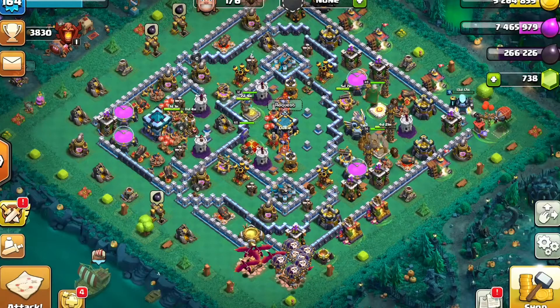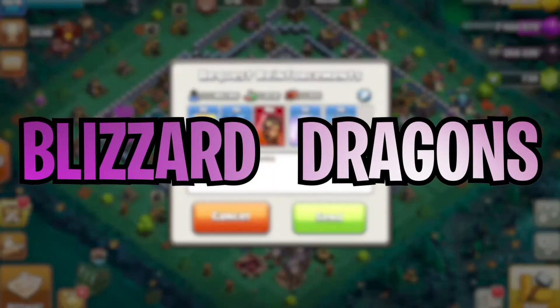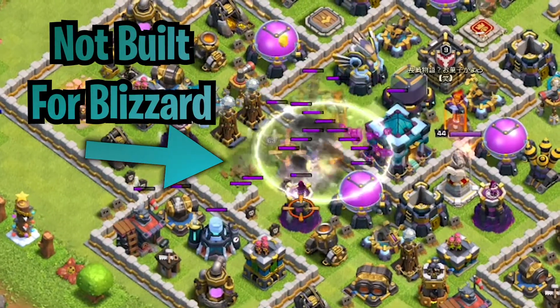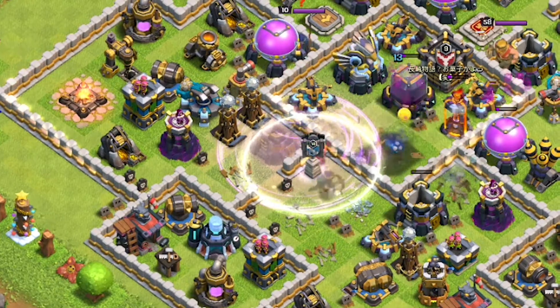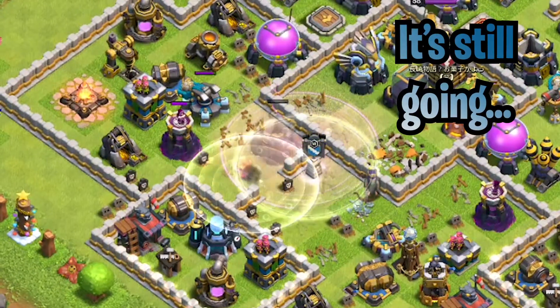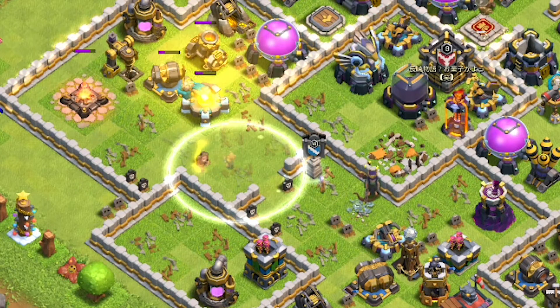The best attack strategy that you are going to be able to use against town hall 14 is what we call blizzard dragons. A lot of people are not really building against blizzard because unless you're at an extremely high level, blizzard isn't really used a lot. So because of that, this strategy is really good and it utilizes a lot of skill and the power of dragons in mass to ensure that you get a good percentage. I'm going to be showing you this attack versus town hall 14.